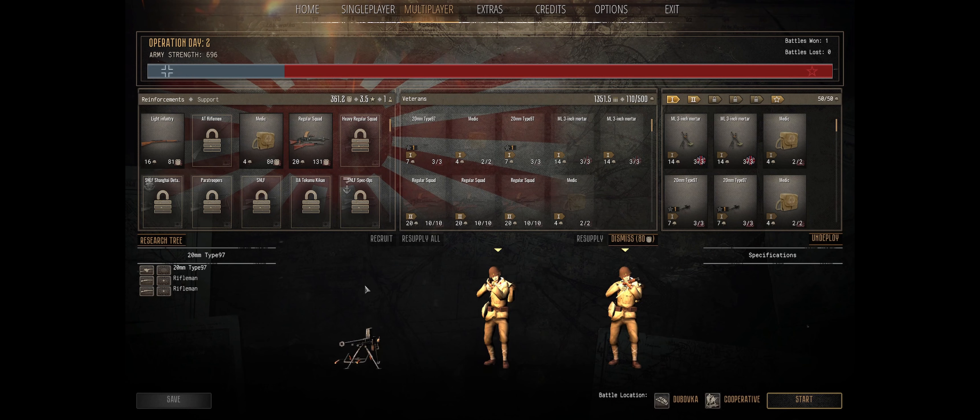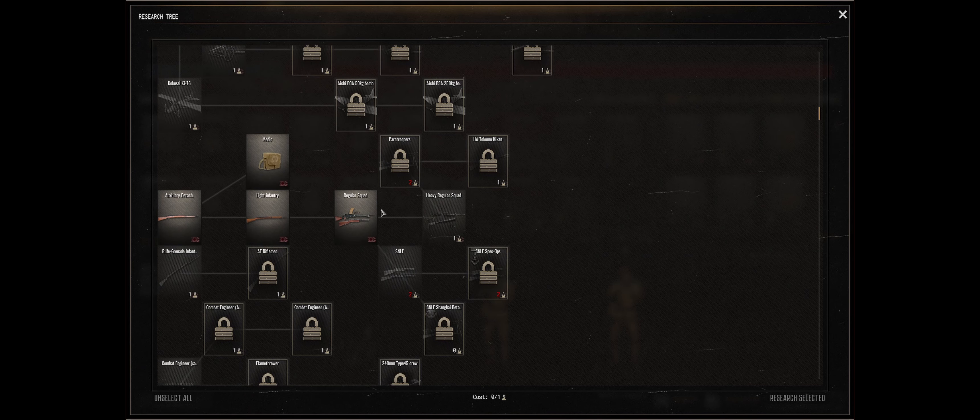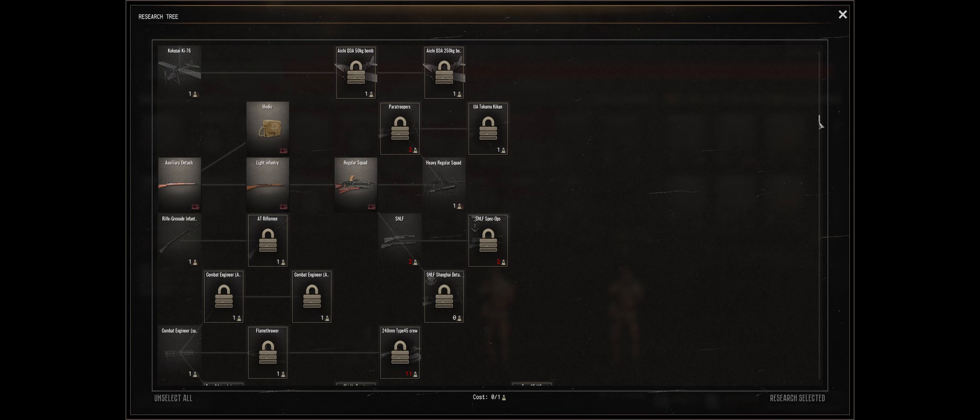Hey everyone, Sir Jellybean here, and we are back with Court of Arms Games for our front. We're here once again with the Falla campaign for Japan, the Imperial Army, and we're on day two with the amazing Mr. Quicksilver. How you doing, sir? Hey guys, I'm doing great, thank you very much.